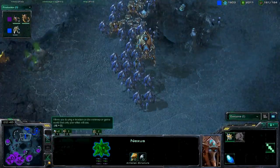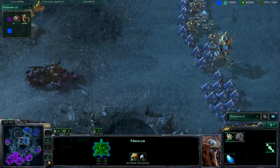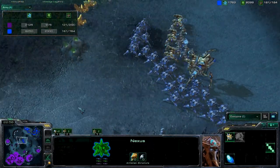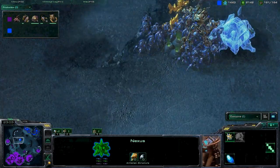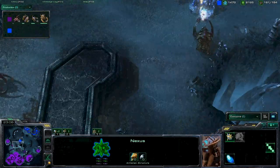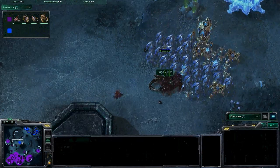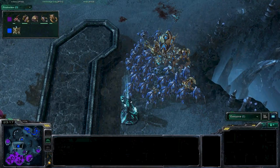Rage right now is completely mined out at his main, but he does have quite a few minerals saved up. He does have the army size advantage by about 40. Really all he needs to do right now is win. It's always an Ultralisk — terrible. Maybe that was a rally point, but that got taken out immediately.